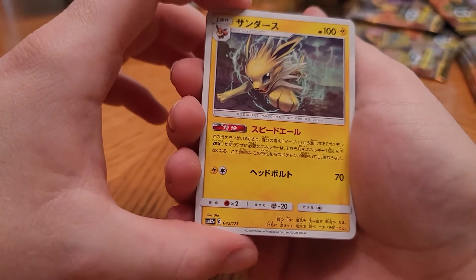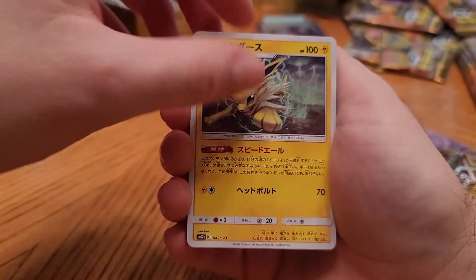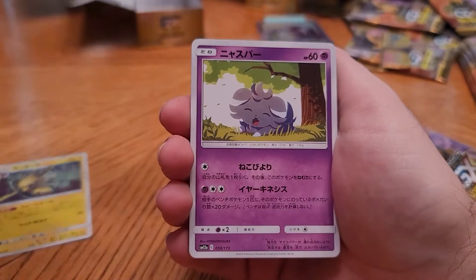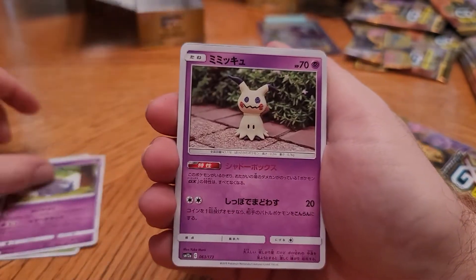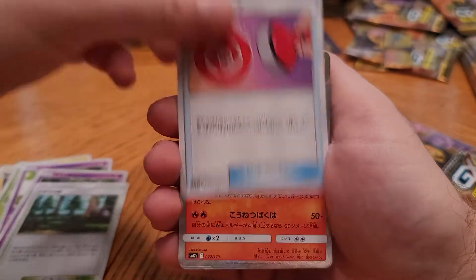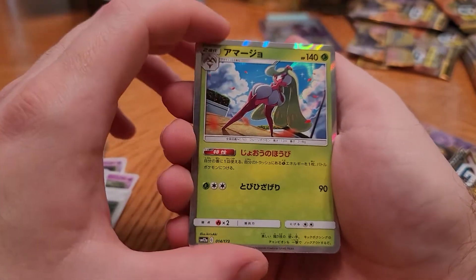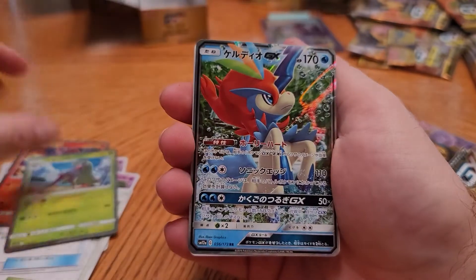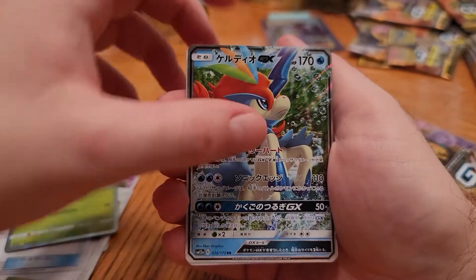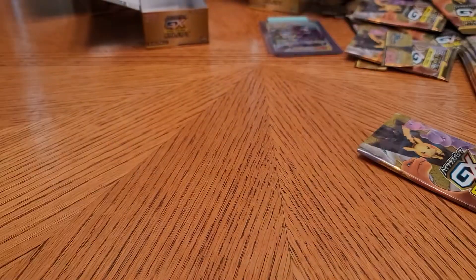Jolteon — and I don't know if we got this card before, sick artwork. Trainer, trainer. Volcanion. My little pony rip-off. And that's that.